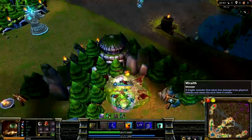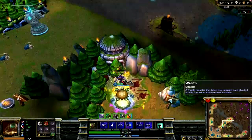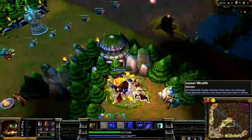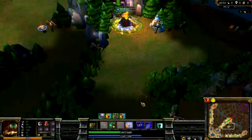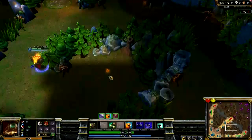Swap to turtle when you're hitting wraiths, then go straight back to Phoenix. You keep your bubble and you get a lot of AoE damage on. You wanna keep swapping between turtle and Phoenix to save your health, which means you get to save your potions. Pop another health potion between camps.